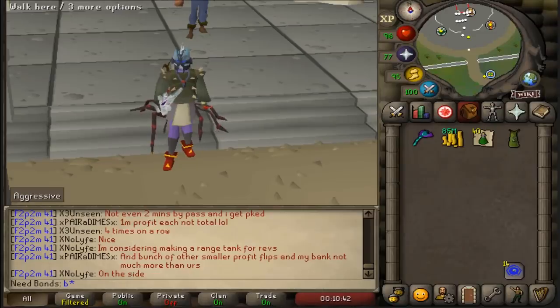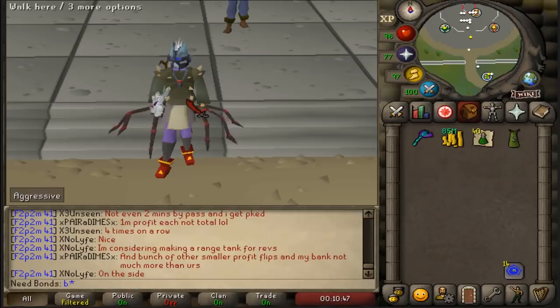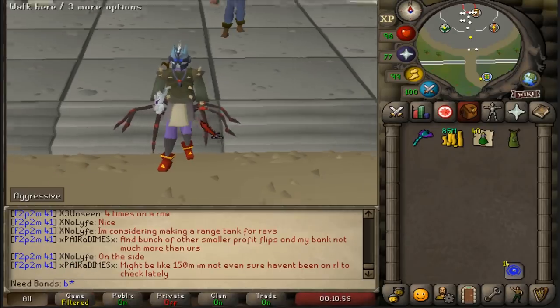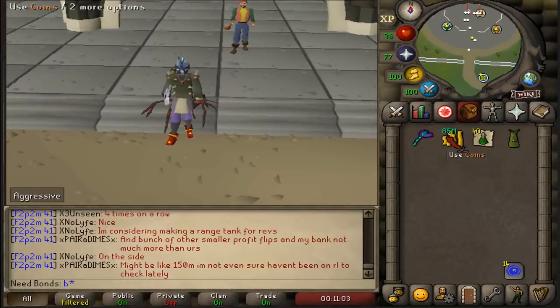I'd be tempted to say I start about 60% of my videos from this exact area, but the Grand Exchange is my home. Hello everyone and welcome to episode number 42 of Free to Play Domain. The clan chat name is a lie — this is 42, that was 41. In 41, I did get 99 range and have absolutely been destroying it in regard to the bank.